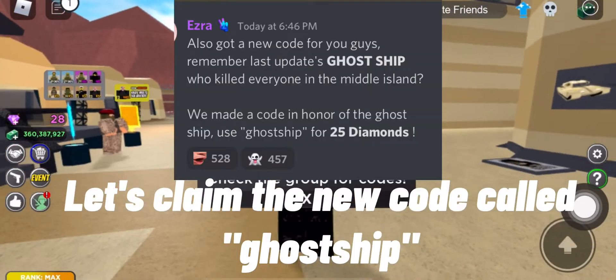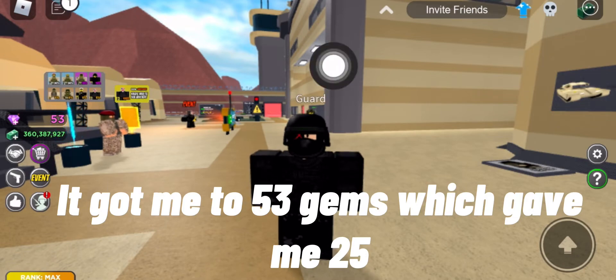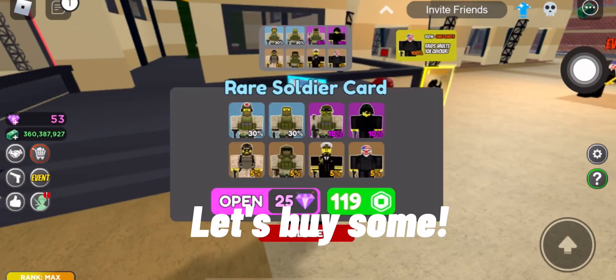Let's claim the new vault. Ghost ship — it got me to 53 gems, which gained me 25. Let's buy some.